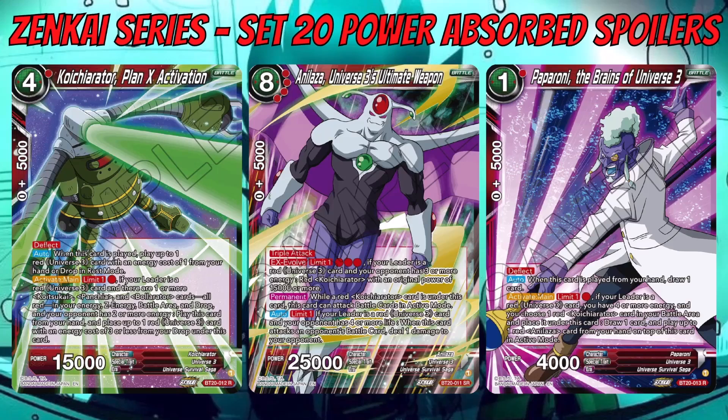Analyzer is your big boss battle card — eight-cost 25k with Triple Tech. It has an AX Evolve — limit one, for three red energy — if your leader is a red Universe 3 card, your opponent has three or more energy, and a Quatsukai card with original power of 50k or more is in play (so it can't be boosted). It also has a permanent: while a red Koichi Orator card is underneath it, this card can attack battle cards in Active Mode, which is nice for clearing your opponent's board. The auto — limit one — if your leader is a red Universe 3 card and your opponent has four or more life, when this card attacks a battle card, deal one damage to your opponent.